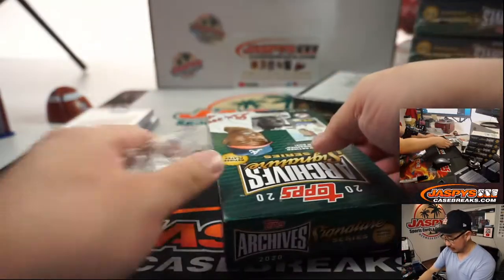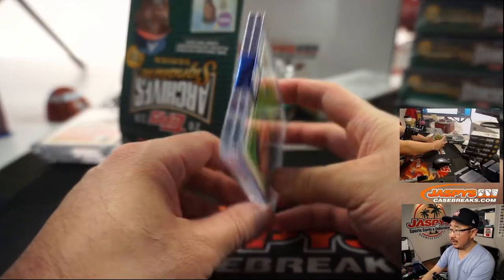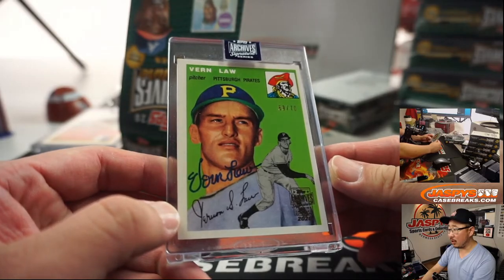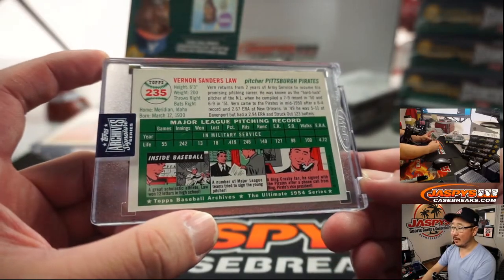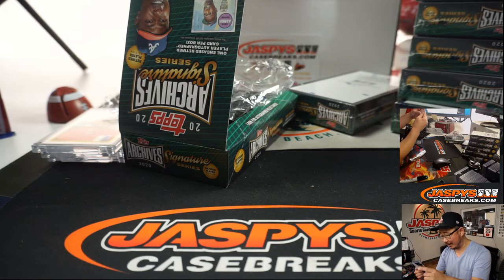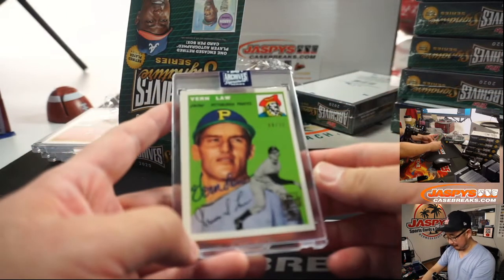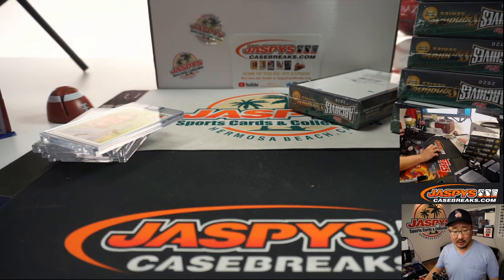Out of fives and under, get the train whistle of course. Next one is 69 out of 70 — Vern Law. Old Vernon Sanders Law. Known as the hard luck pitcher of the NL, he compiled a 7-9 record in 1950 and 6-9 in '51. In 1949 he was 5-11 at Davenport but had a 2.94 ERA and struck out 123 batters. Vern Law — not getting that run support. John with the Tony Perez–Vern Law combo player spot.